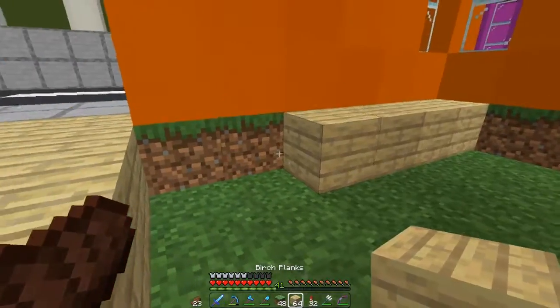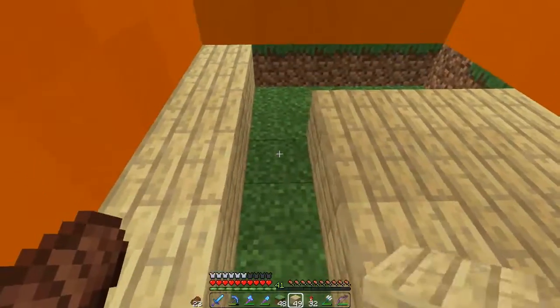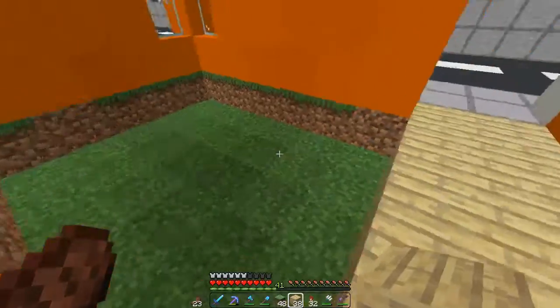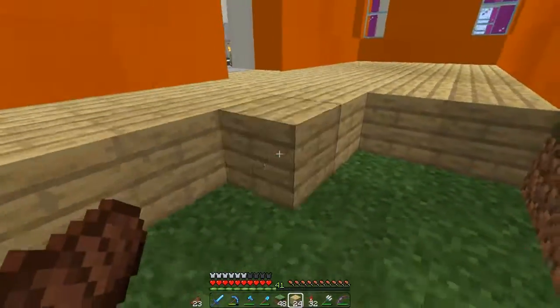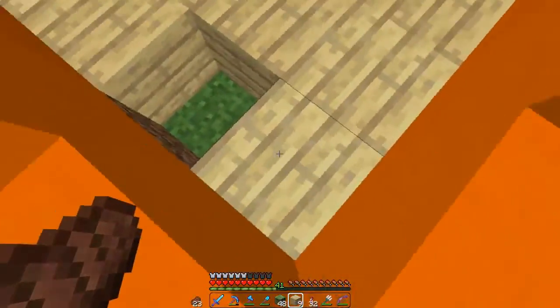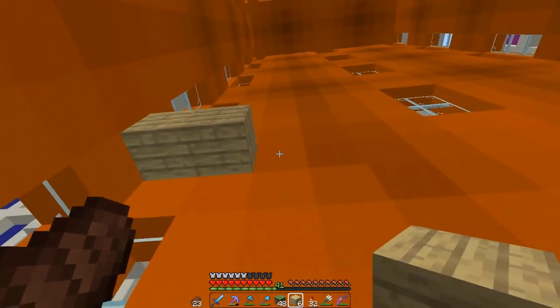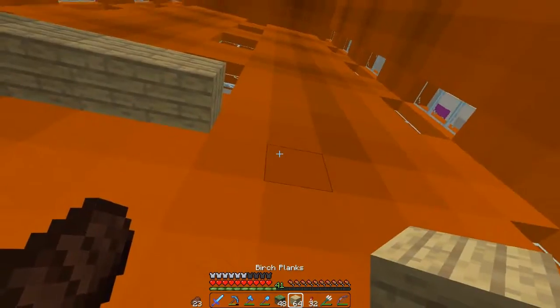Now I need to add some floors and divide it into sections. I'm going to use birch as a floor because I have tons of stripped birch wood and it looks good. I've had this stripped birch wood since my first house. So the next floor will start here and I want to have a staircase somewhere — I'm still not sure where.